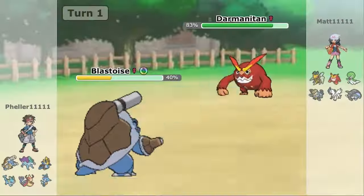Generation 6 didn't add any notable widely distributed water type moves — the only new water attacks are signature moves. This gen saw the introduction of Kyogre's Origin Pulse, Volcanion's Steam Eruption, and Greninja's Water Shuriken, though we're saving most signature moves for another video. A lot of moves also had their power changed in Gen 6, including several water moves: Surf and Muddy Water both dropped from 95 to 90 power, Hydro Pump dropped from 120 to 110, and Bubble got buffed from 20 to 40 power.